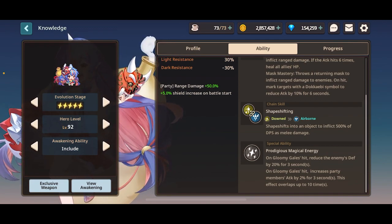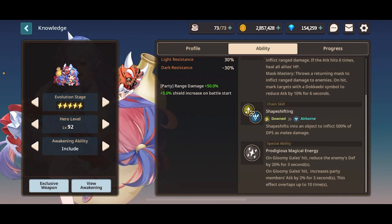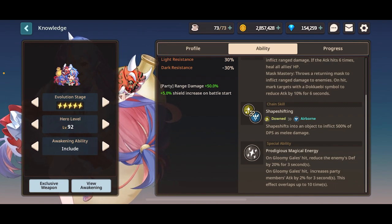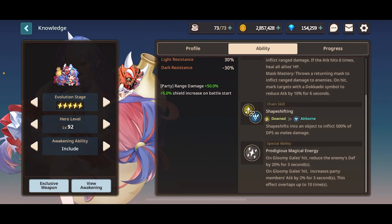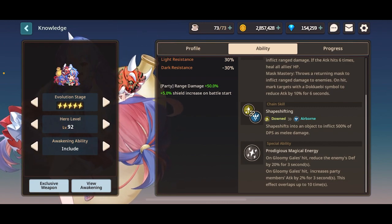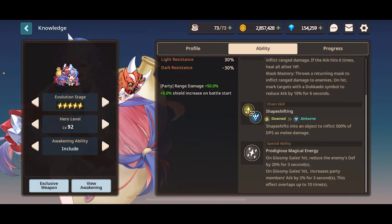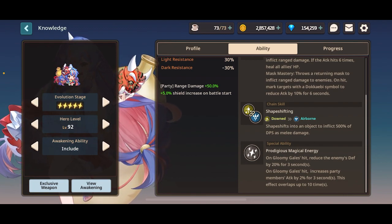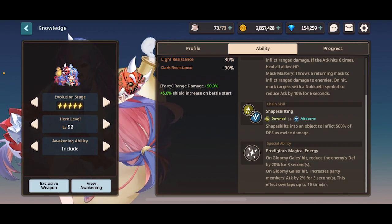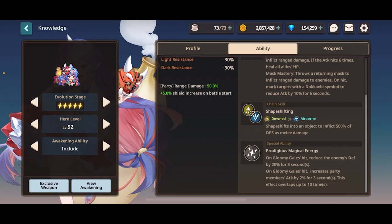Her second passive within the auto-attack is Mask Mastery — it throws around a mask that decreases enemy attack by 10%. It's nothing crazy, but it is some nice safety for the team. Her chain skill is melee damage of 500%, chaining from down to airborne, so it is not ranged damage, meaning it won't benefit from ranged damage party buffs. However, it does allow use in things like Kamazon or Orbital Lift, even against ranged immunity enemies.